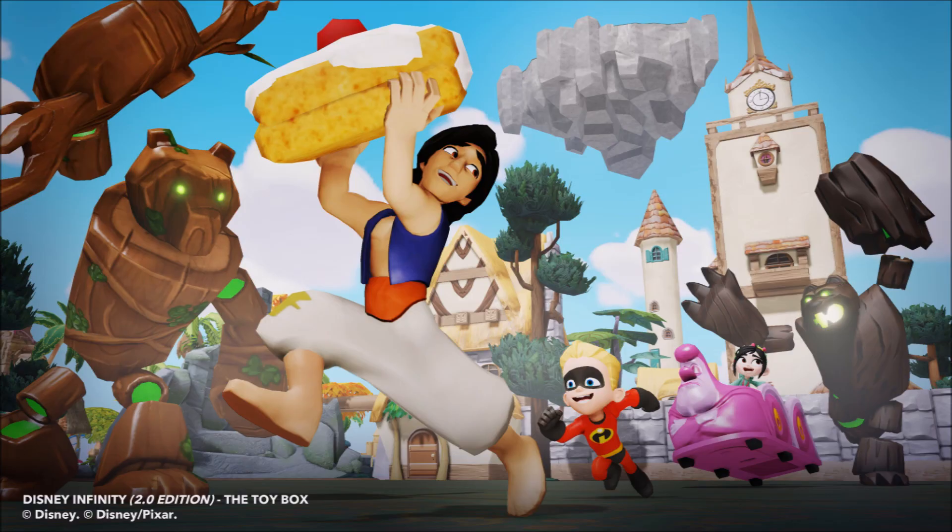Here we see Vanellope and Dash chasing Aladdin — maybe he's stolen their cake, who knows. They also have bears chasing them, which are actually enemies of Merida in the game. I think you can unlock them using the toy box game disc, because otherwise they wouldn't be in this picture. These are really nice looking enemies — I think they'll be fun for both Marvel and Disney sides. You could even pretend the wooden bears have turned against Groot, for example. The limit is your imagination.